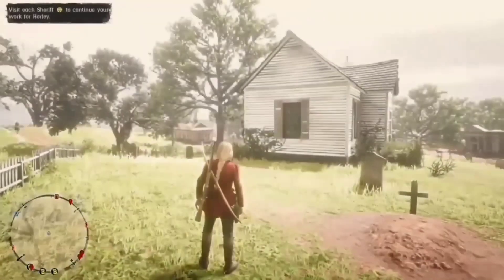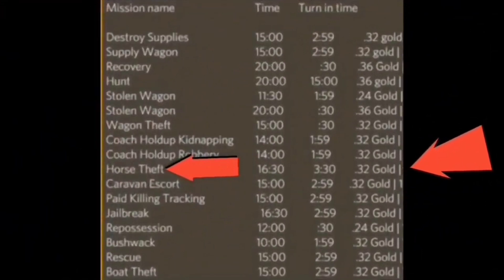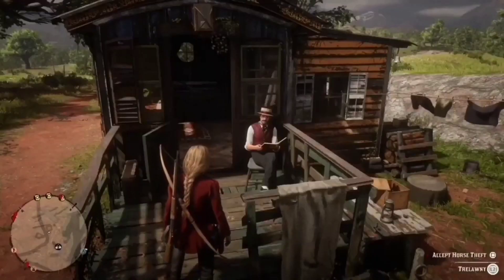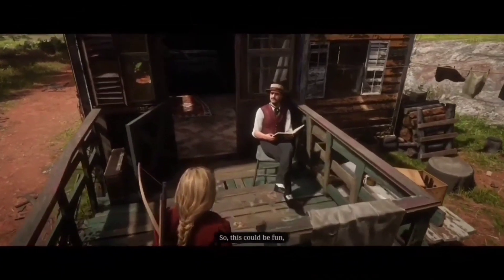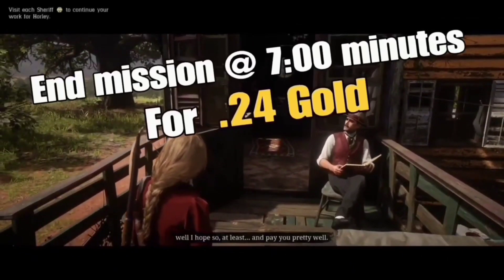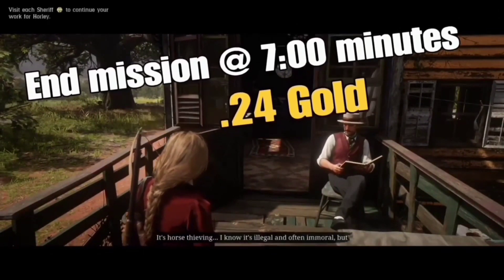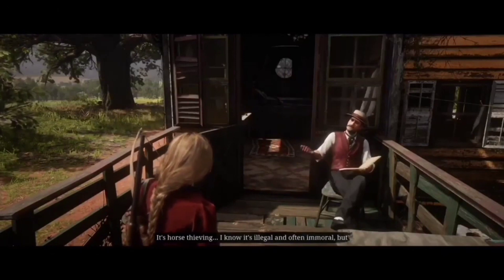Once you load back in, make your way back to that stranger mission. This next one is going to be horse theft. You want to be finishing this one at about 7 minutes to get a decent payout, so once you see 7 minutes left on the clock, go ahead and finish it. The end mission time for horse theft is 7 minutes, and when we finish at 7 minutes we will get 0.24 gold.